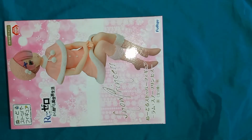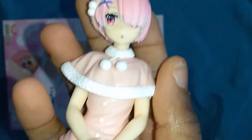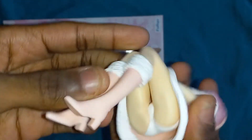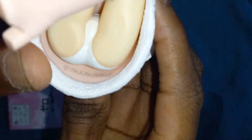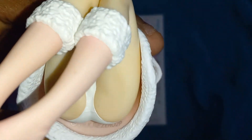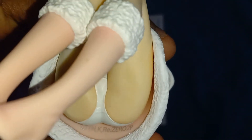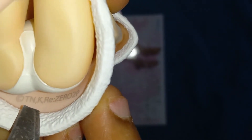All right, so as you can see — Ram right here, Snow Princess. Pink outfit, you can see her boots right here. And you can see this text right here — the text says TNK Re:Zero.